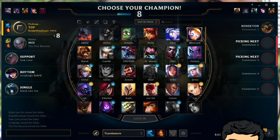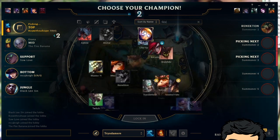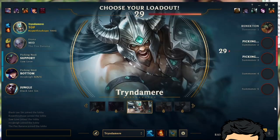Best picks against Nightton — Quinn is fun, let me try Quinn. Oh god, I don't have Quinn. I forgot this is the main account.